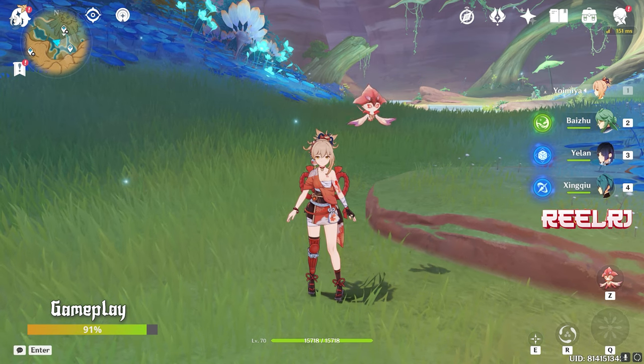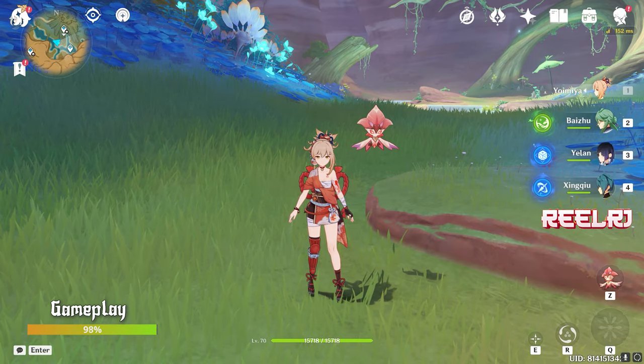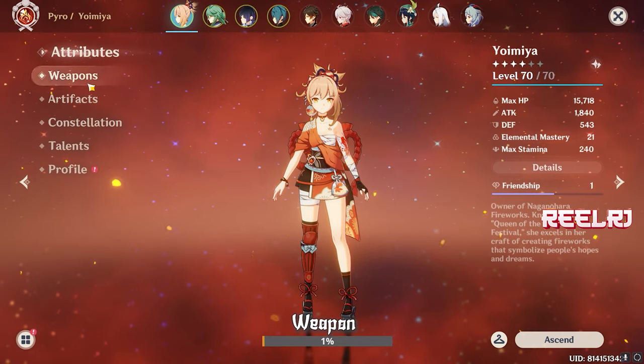Yoimiya performs best when doing elemental reactions — specifically vaporize and the melt reaction. Now let's talk about the weapons you can use with Yoimiya.